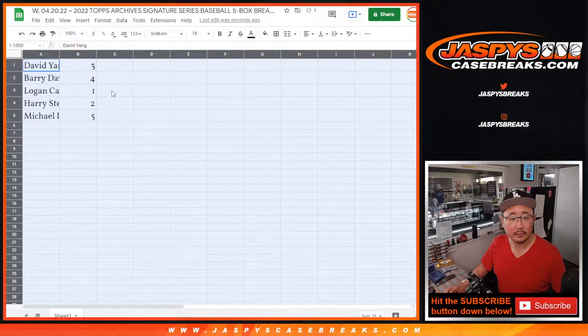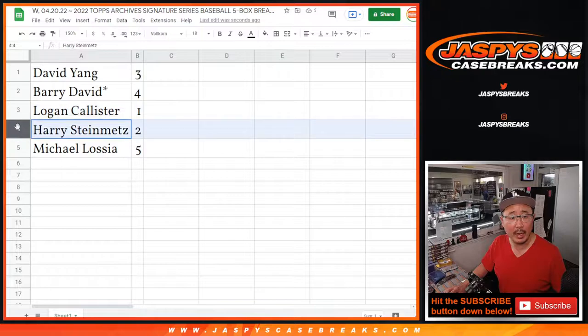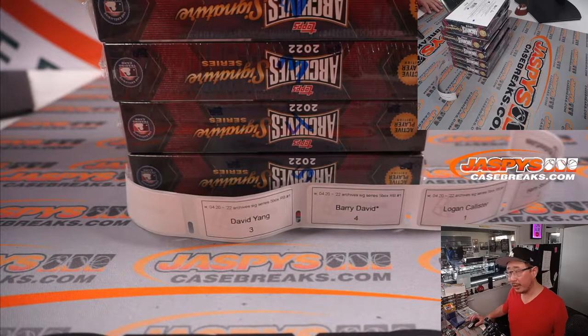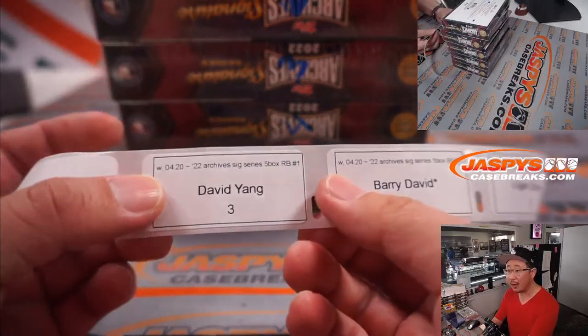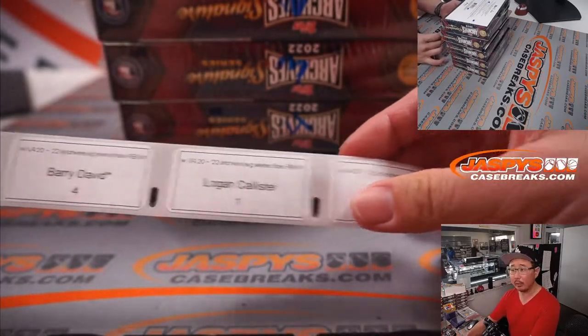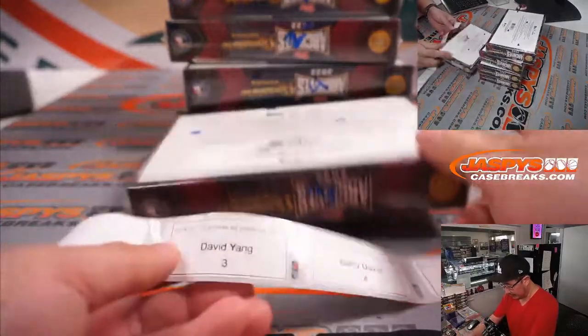David with three, Barry with four, Logan with one, Harry with two, and Michael with five. We're going to pause the video really quick — maybe see if there's any trades. I'm printing out some labels and getting this break set up, then we'll get going. Stick around, we'll be right back. Welcome back everybody. Labels printed on Wednesday 4/20. David with box three, Barry with four, Logan with one, Harry with two, and Michael with five. We'll just go in that order.